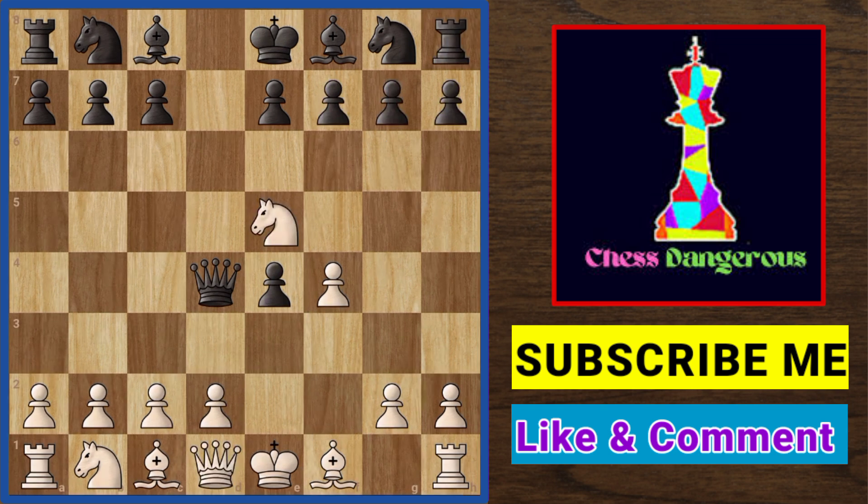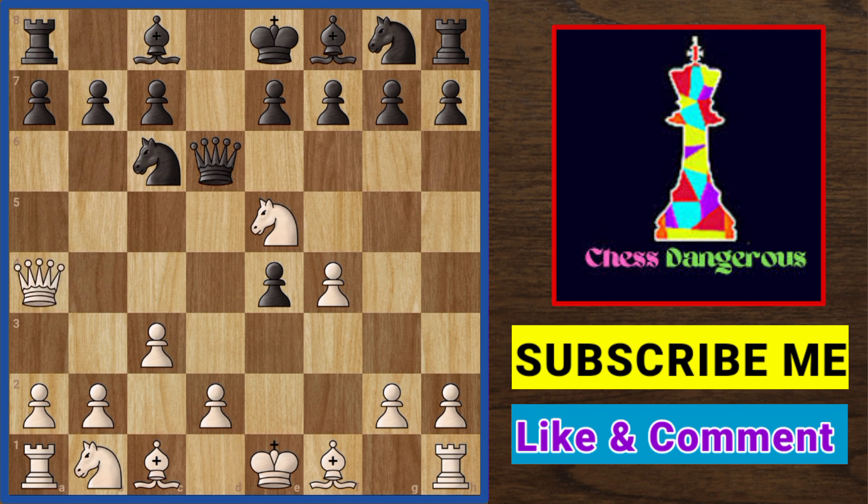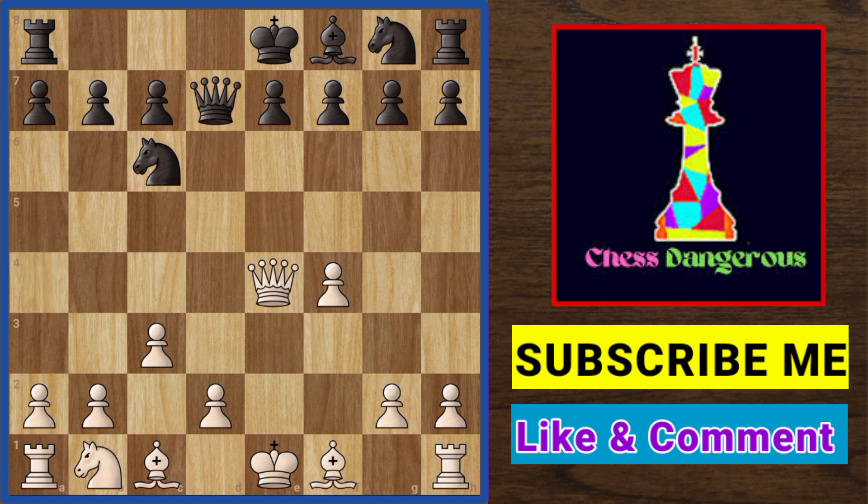Returning to the previous position — if black plays knight c6, we play pawn c3 attacking the black queen. Queen d6 follows, double attacking your knight. Your best move is queen e4, which pins the black knight and threatens to capture the e4 pawn. If black tries to unpin the knight with bishop d7, we take the bishop with our knight, queen recaptures, and we simply take the e4 pawn.